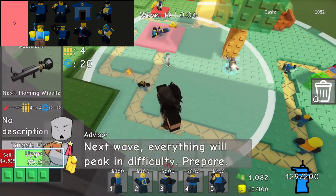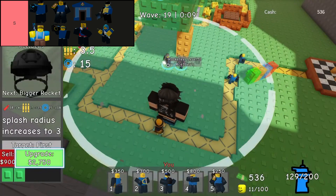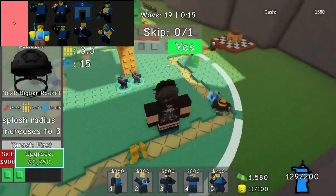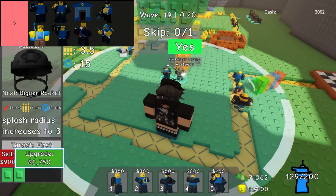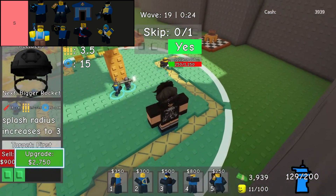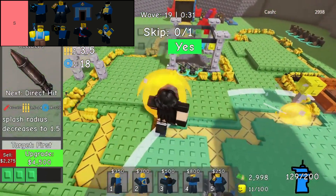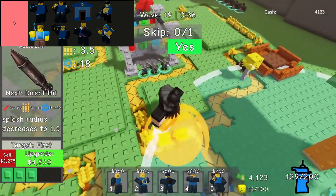Rockstar Tower stands tall in the S-tier category, known for its formidable damage-buffering capabilities. Positioned strategically, it enhances the offensive prowess of neighboring towers, including summoned entities like Cloner clones, significantly boosting their damage output. Beyond its support role, the Rockstar itself wields area-of-effect damage, making it a versatile choice on the battlefield. Its ability to empower nearby defenses while actively engaging enemies underscores its pivotal role in shaping successful defense strategies in Doomspire Defense.